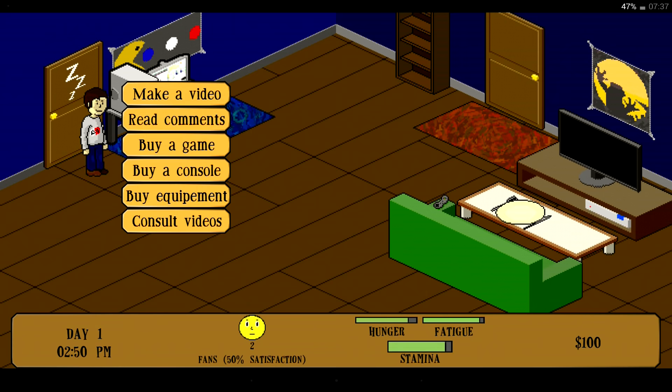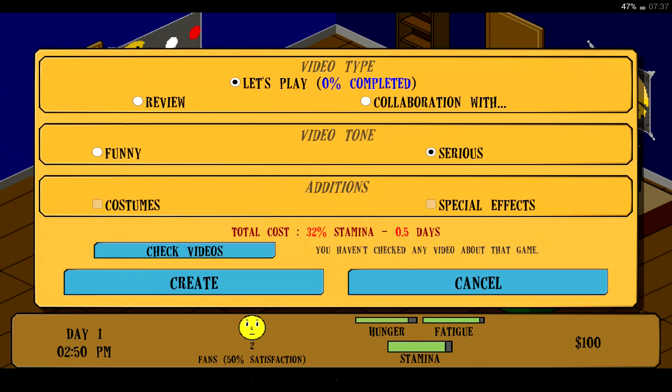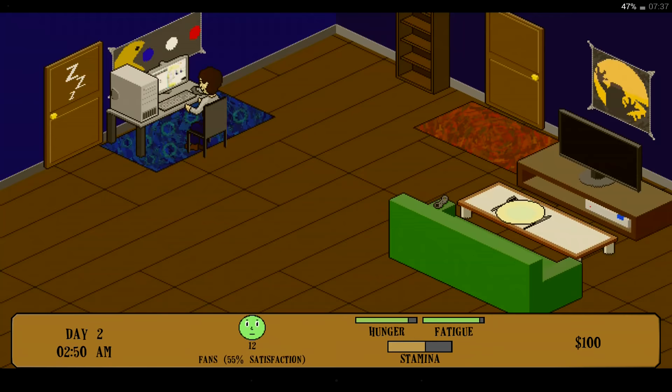Right, let's click on the computer. Make a video, PC. Spleen Fortress 2 - let's go with that. Video type: Let's Play, zero percent completed. Video tone: we want it funny. And create. Grand Theft Auto... blah blah blah - that came up and disappeared quicker than I could read it. Thank you very much for that.